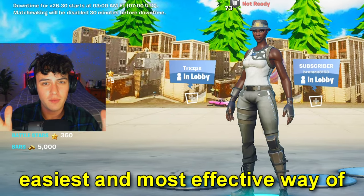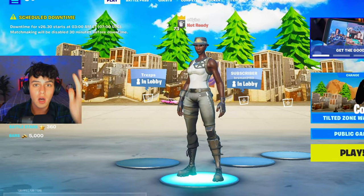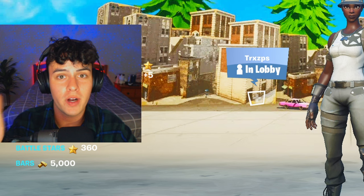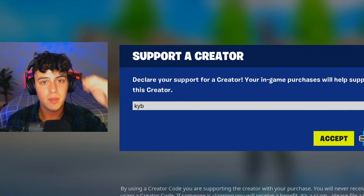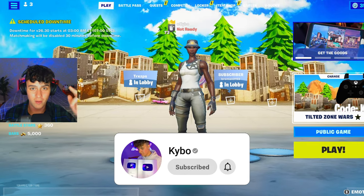I'm going to show you the easiest and most effective way of how to find your perfect settings in Fortnite. This method works 100% of the time no matter what input you play on, so follow these instructions very clearly, watch the full video, and make sure to please use my code KYB in the item shop. It helps me out so much. And yeah, with that being said, let's get right into it.